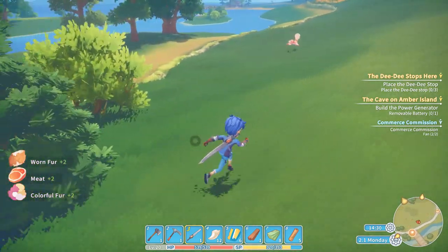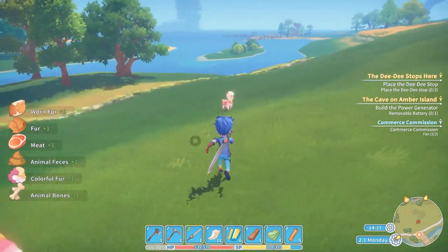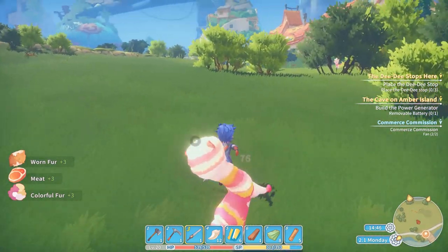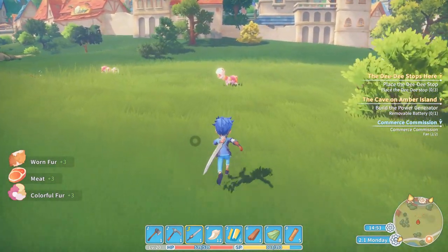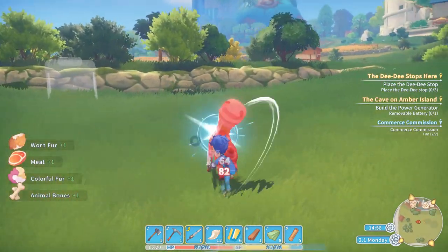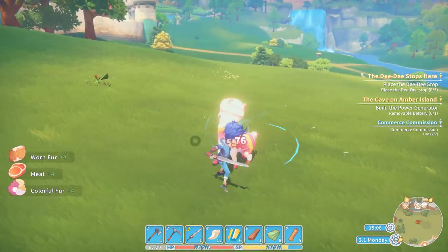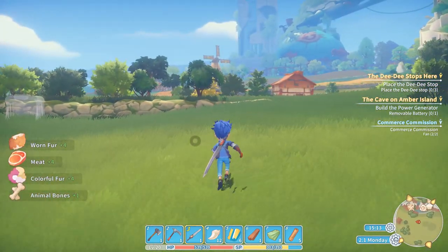This game is all about killing those cute colorful animals. The colorful fur sells pretty well on the market — if the price is up 140 to 170 percent, then you can sell it for good money. I first thought the Vomit achievement was by picking up 300 animal feces, but that wasn't the case — you need a blender for it.